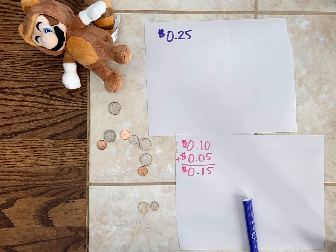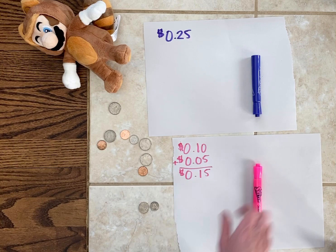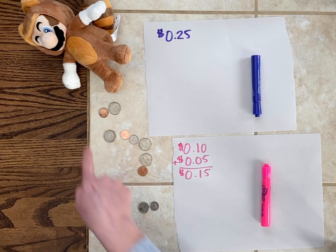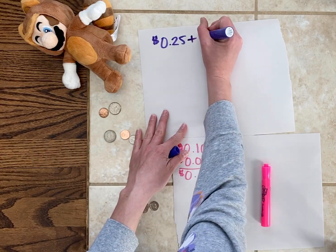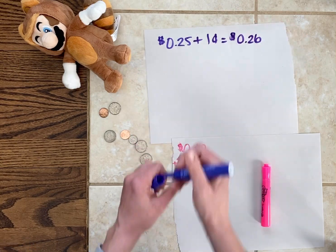You can use any strategy you want to add your quantities together, as long as it's a strategy that makes sense to you. Now it's Mario's turn — I'm going to have him take this penny. 25 cents plus one cent is going to be 26 cents.